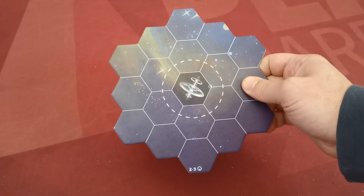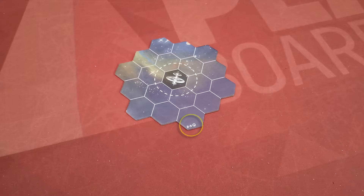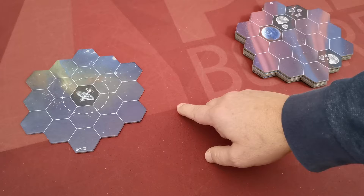Start creating the board by placing the space station tile in the middle of the table, using the correct side according to your player count. In a two-player example, use this side facing upwards. Search the rest of the board tiles and remove tiles that are not applicable to your player count. After you shuffle the remaining board tiles, place them one after the other next to the space station.